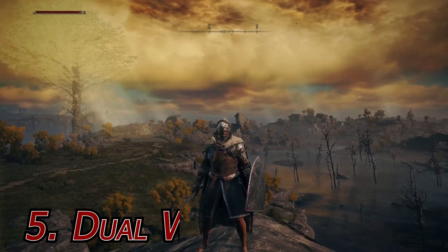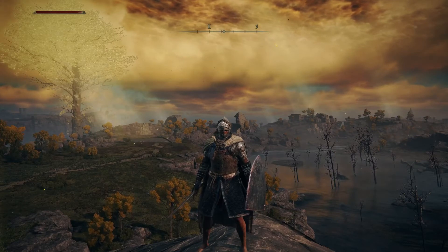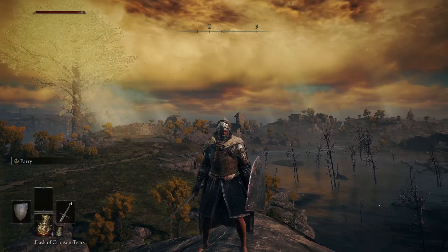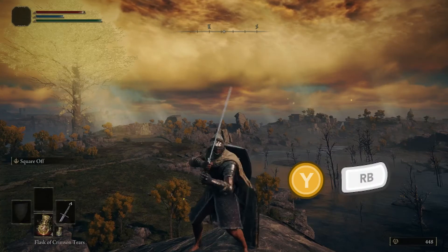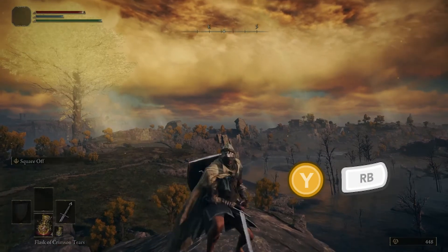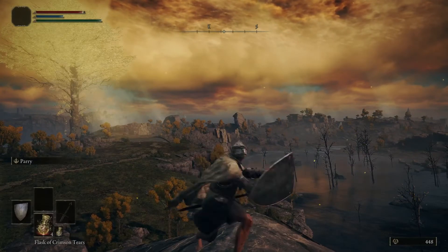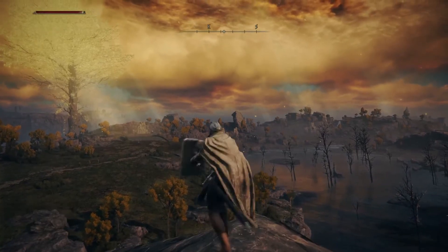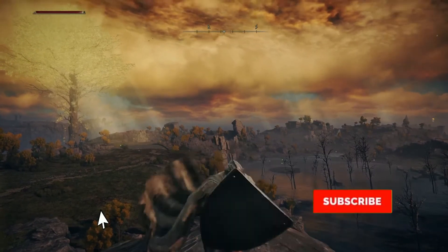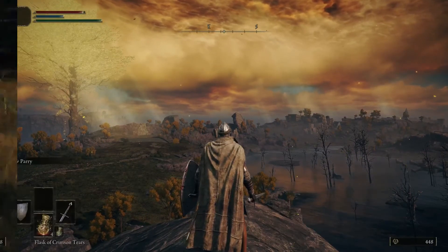Number 5: Dual Wielding Weapons. Most weapons can be either one- or two-handed. In order to dual wield, hold Y or triangle and press right shoulder button or R1 to dual wield your right-hand weapon, and left shoulder button or L1 for your left-hand weapon. Note, this also applies to shields. If you find this content useful, feel free to subscribe and leave a like, but let's move on to number 6.